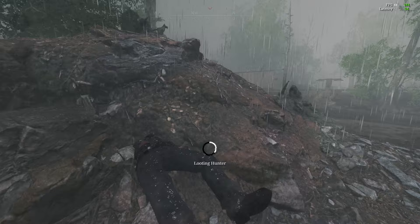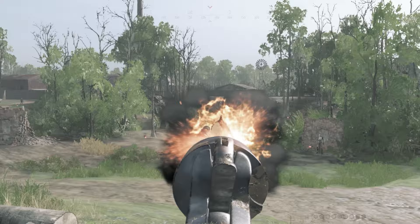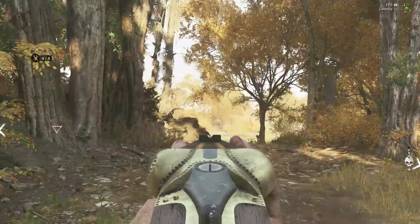Hunt: Showdown is not about sprinting around, seeing a target, jumping, and then aiming and shooting for a second to see who dies first. Hunt is a slower, methodical game about making your shots count and taking fewer of them, while trying desperately to not get shot yourself. It's about burst damage — slow, particular burst damage, where opportunities to shoot are few and ammunition and rate of fire are scarce.